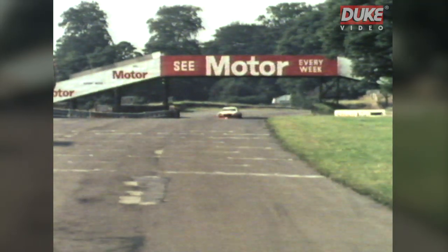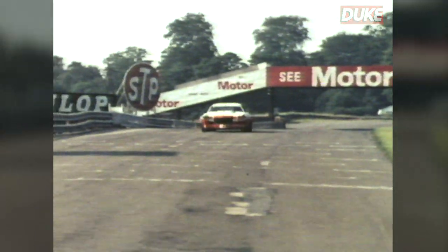Then Green Lodge, through the gearbox, down through the middle of the road, down the old pit straight, and you're starting off on your start-finish lap.